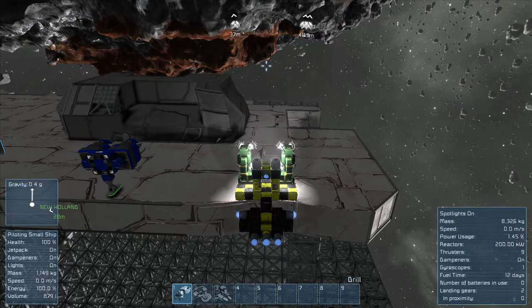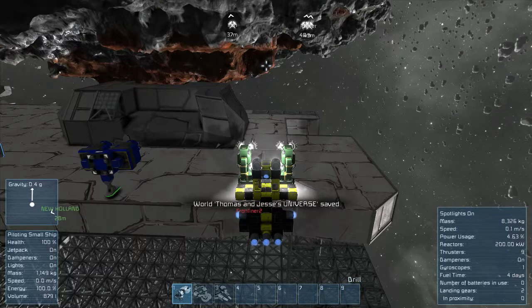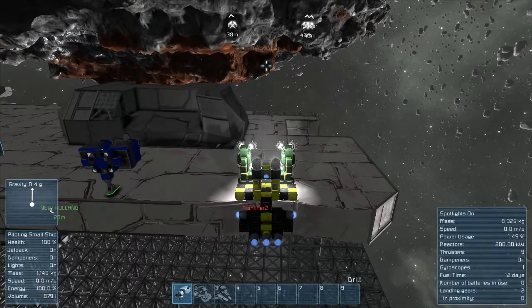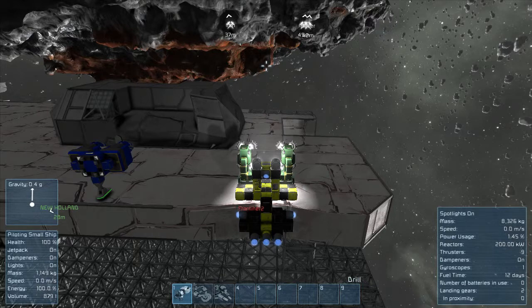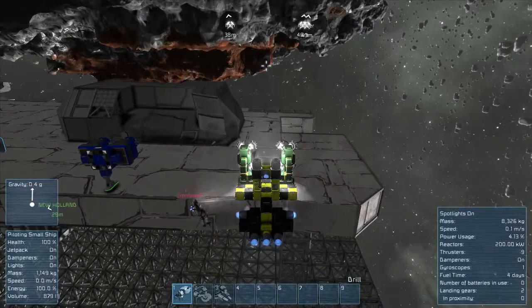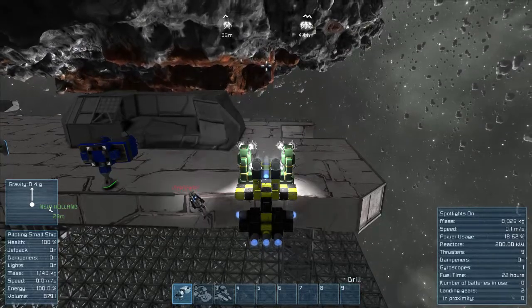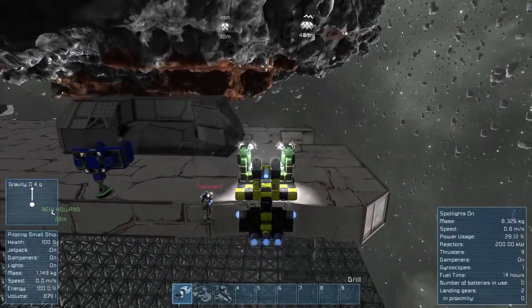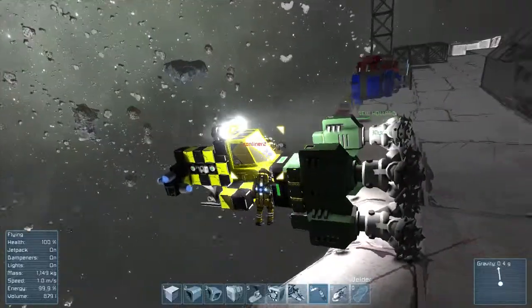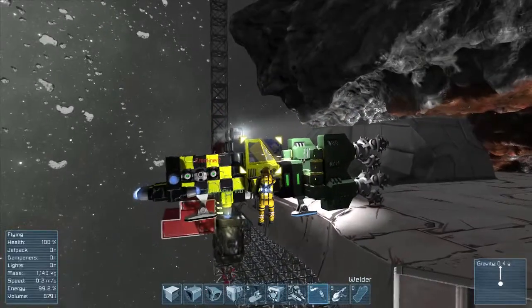Do you see the landing gear on the bottom? The little blue thingy — the blue feet. Watch when it gets close. I'm trying not to kill you too, because I think you're sandwiched. Just watch when it actually touches the surface. I've got auto-lock on. Let me get out for a minute — I'm not there. There's damage to this thing; I didn't realize I was running into the side of it.